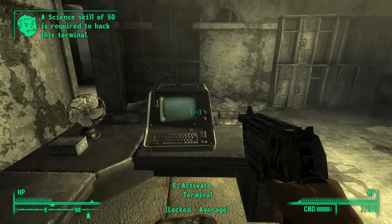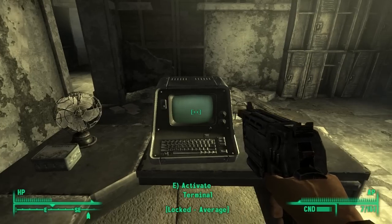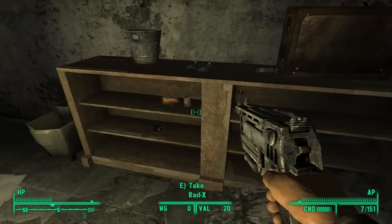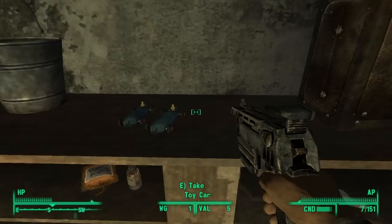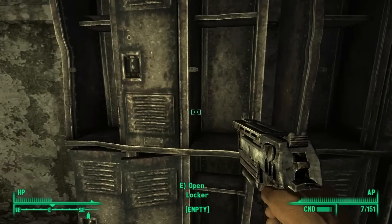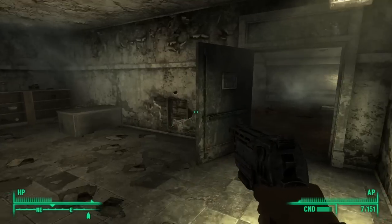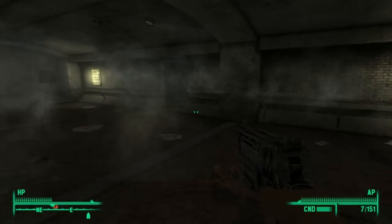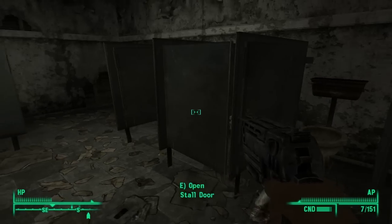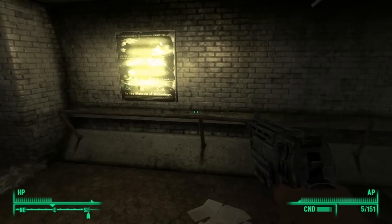We can't lockpick this, nor can we hack this. That's bullshit. There's some alcohol, some toy cars. Suitcase. Lockers — both empty. So there's pretty much nothing here except for those two things that we cannot do anything with. Well, there's another room here — another bathroom. Another pair of radroaches. I'm gonna let them live.